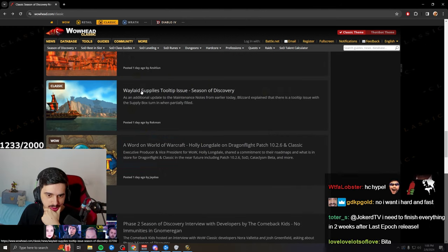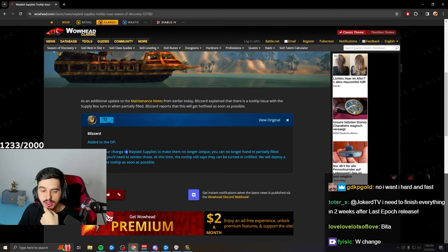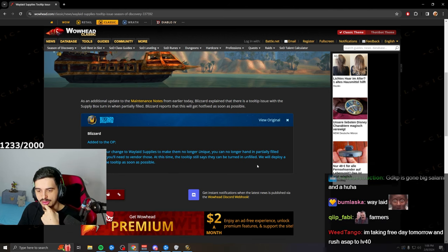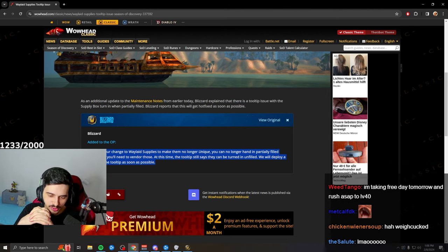Waylate Supplies tooltip issue: as part of the change to make them no longer unique, you can no longer hand in partially filled crates, so you'll need to vendor those. The tooltip still says they can be turned in unfilled — a hotfix will be deployed as soon as possible. Apparently there were people who saved 150 Waylate Supply boxes for Phase 2, filling their entire bank and bags.